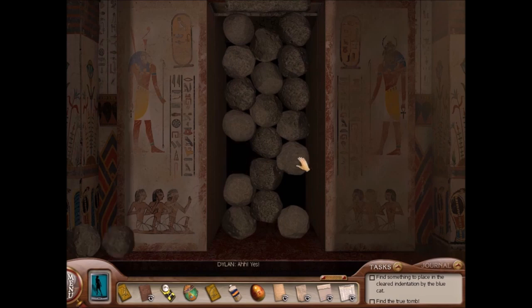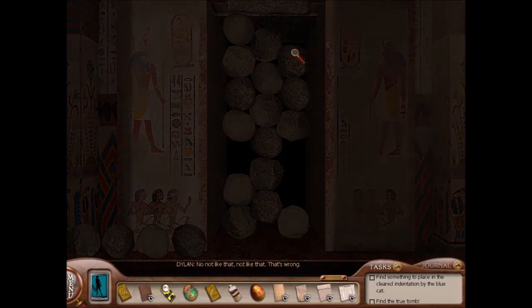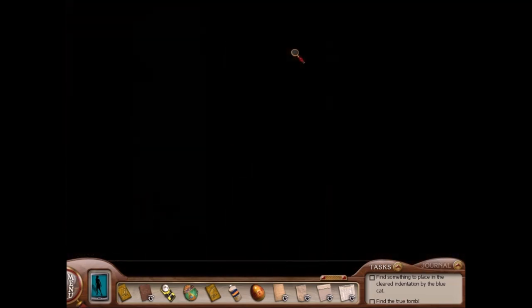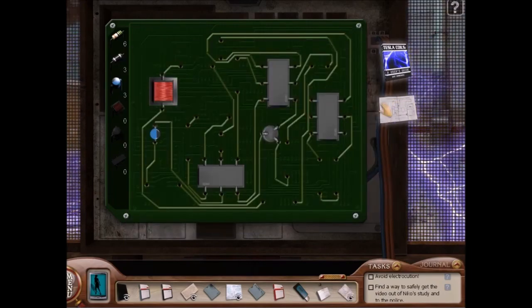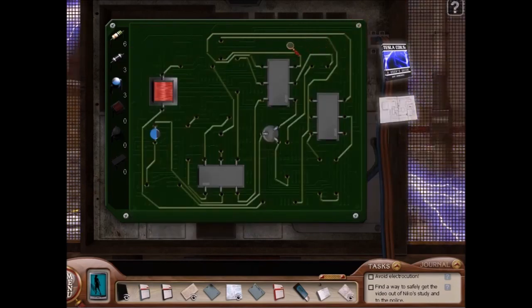The Rock Puzzle in Tomb of the Lost Queen also seems to involve random guessing, and I've definitely gotten super stuck on this puzzle before — it's no fun having to do the puzzle over and over again. The Circuit Board Puzzle in The Deadly Device is a particularly nasty one. You've never had to deal with circuit boards before this part of the game, so it introduces a completely new concept, and I always have a hard time remembering which piece is which.